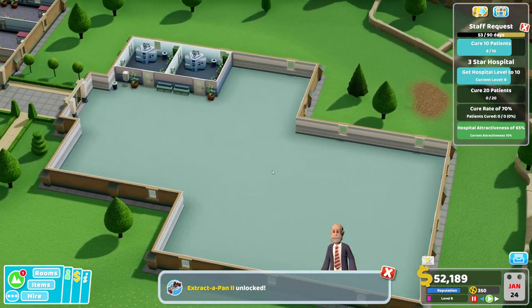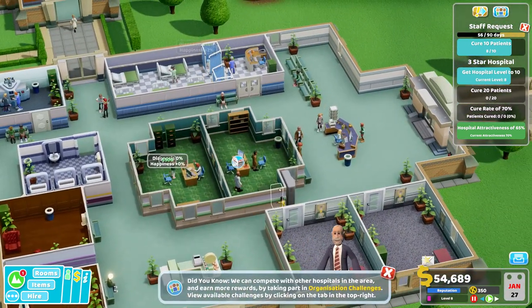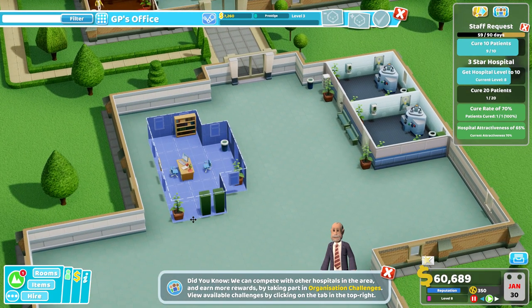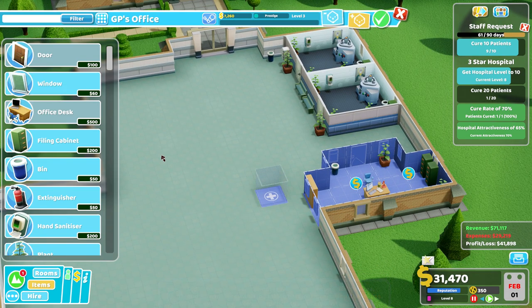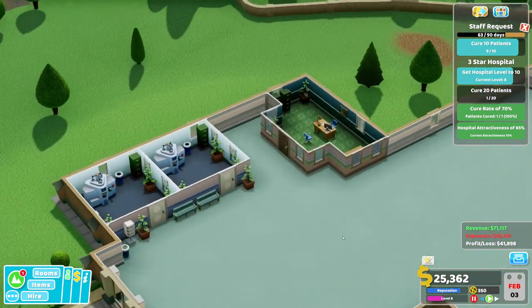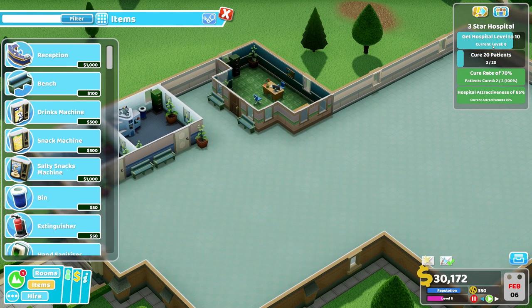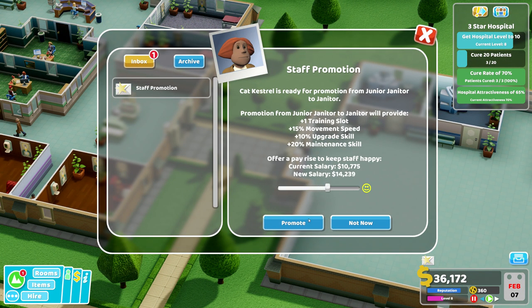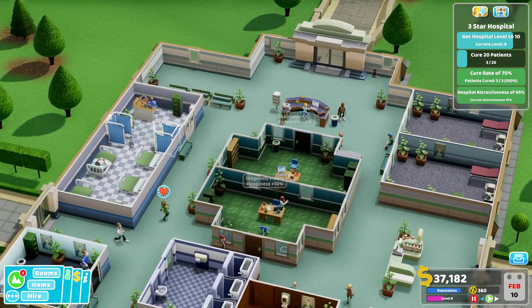That means I just need to build more offices. Offices like this one here with beautiful benches where people can wait. We need to reach level 10, so it's really just more of the same buildings. Perhaps we need another vault — there could be a vault.